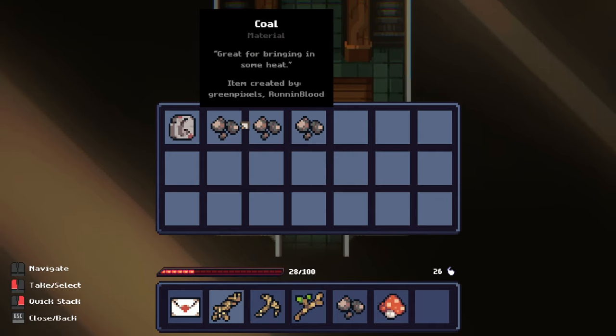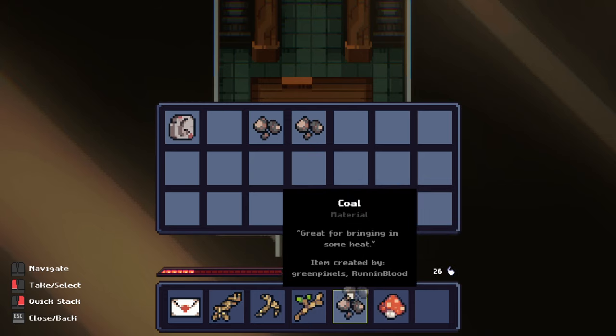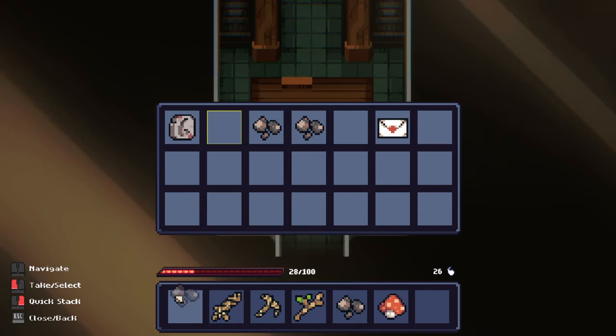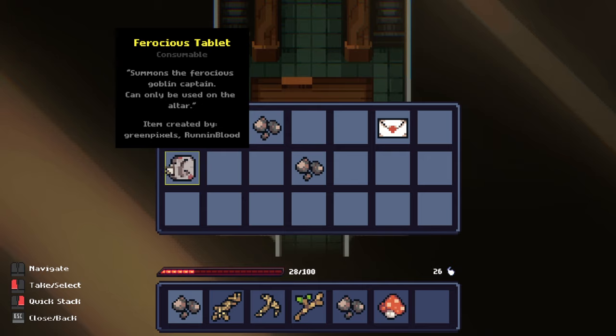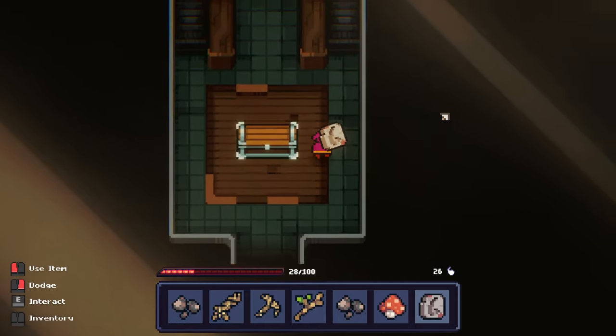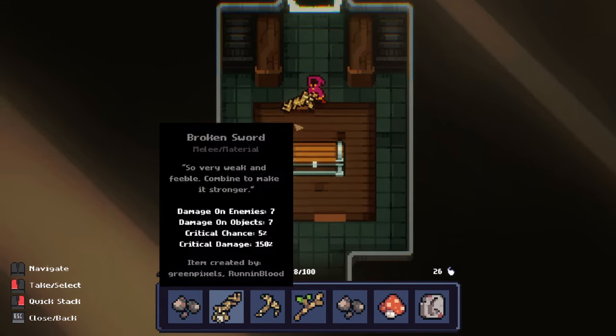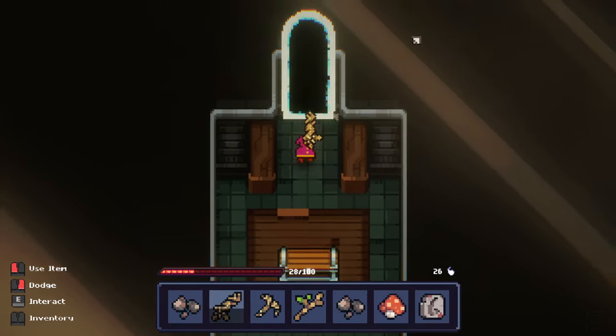Treasure chest! We have boots — Ham's Boots, 'makes you run incredibly fast,' passive buff. Empty vial — 'can be used to mix and store potions.' So we have this buff now, another mushroom cap and a worm bait — 'two in one delicacy, nourishment for body and fish.' We also have 99 souls now. We have a classic UI issue — the pop-up element is not adjusted to the screen properly. It means 'ferocious tablet' — 'summons the ferocious goblin captain, can only be used on the altar.' We can also use quick slot buttons 1 through 5, though it would be nice to have a number indicator there.